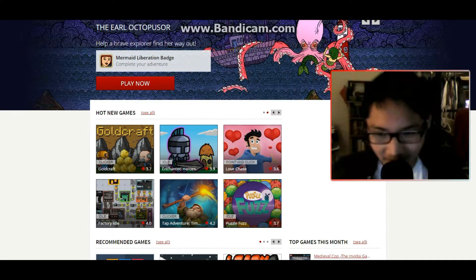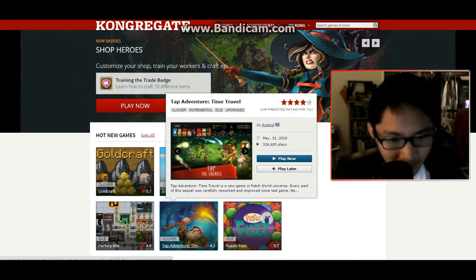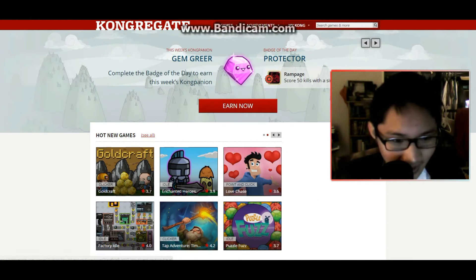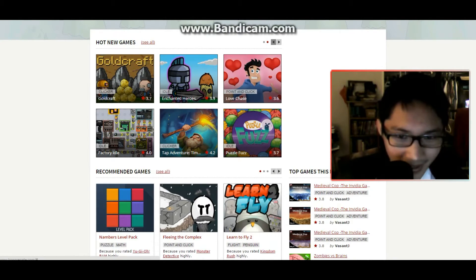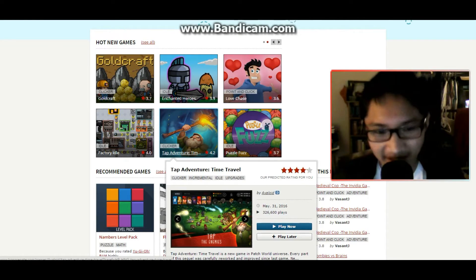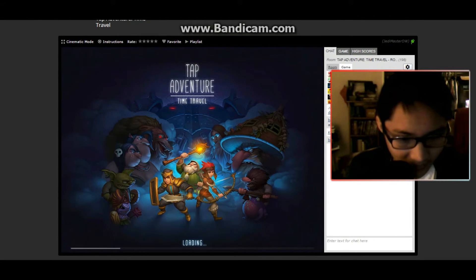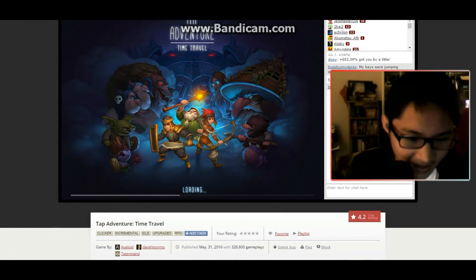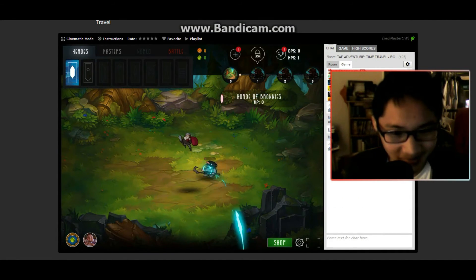Alright guys, that wraps up our gaming session here for Congregate's hottest new games so far. A lot of them are basically idle, point-and-click, or clicker games. I'm not really going to focus on the rest too much because you can pretty much get the idea. I do think a lot of them aren't that impressive for now, but every now and then you always have that one game that's actually pretty well developed. Thanks for watching this episode. I'm going to try one more game — Tap Adventure Time Travel — it looked kind of interesting because it was a clicker game. Nope, it's idle. This game is nicely graphic though.